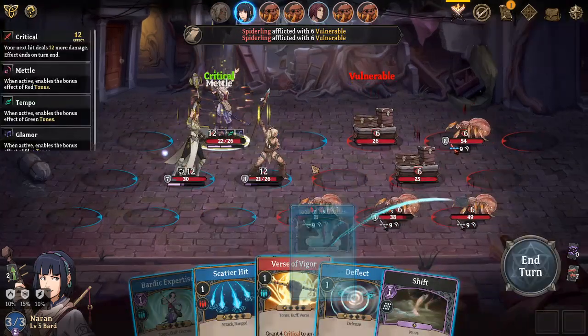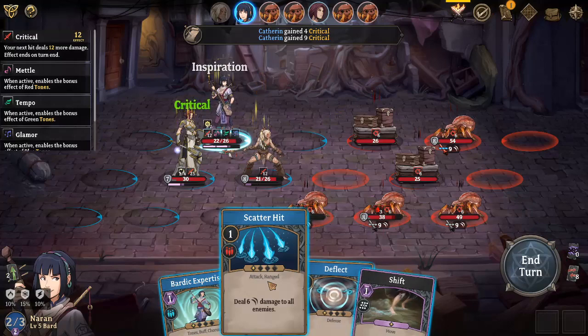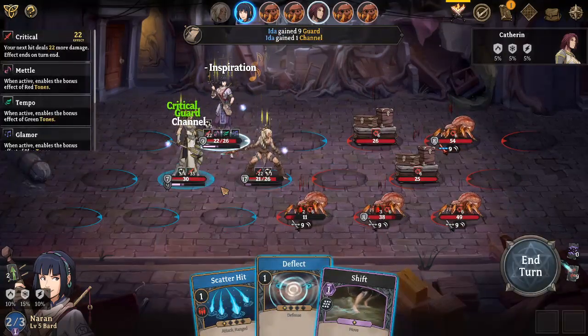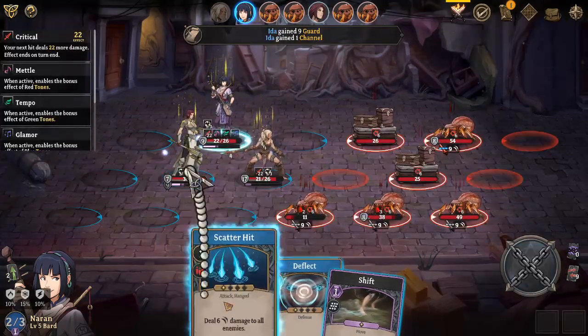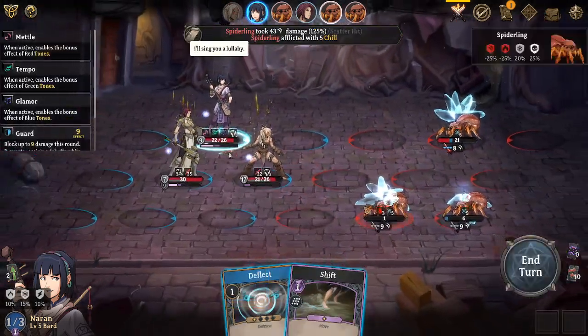We got the jack-of-all-trades - that made this character significantly more powerful. We're gonna do this - now everyone has a little bit of extra armor. Just obliterate everything on their side.